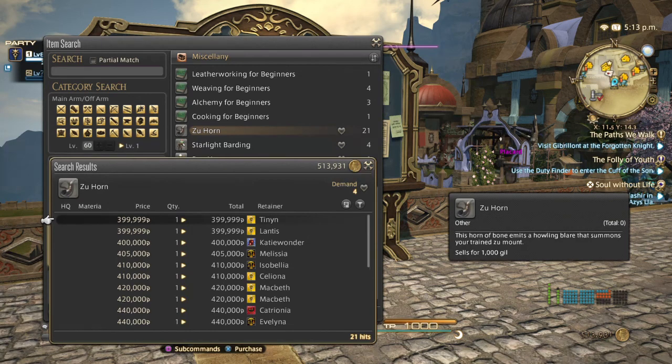When I first saw these, they were going for over maybe five to six hundred thousand. They've gone down — as you can see, there was only one at 399. Now there's another person's up at 399,999. Which one do I get? Do I buy it from Tinian or Atlantis? I'll go for Atlantis because it sounds like Atlantis.